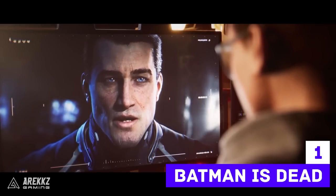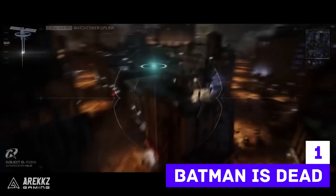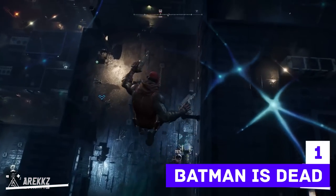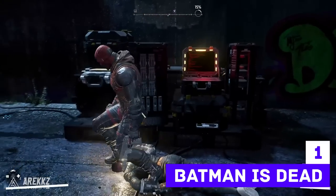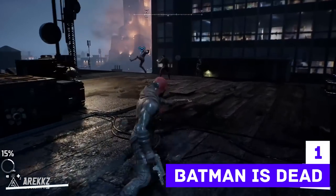Each of them have their own unique movesets and traversal styles. Robin can teleport around using the Justice League satellite. Red Hood can do some weird soul jumping thing — that bit doesn't necessarily make too much sense, but he does still look cool in combat. Essentially, they all have their own cool unique ways of traversing through the city, as well as dispatching the enemies that you will fight.